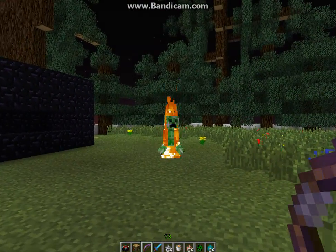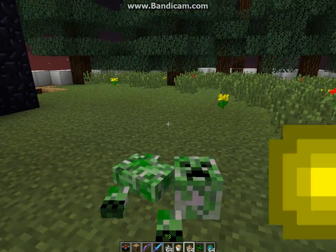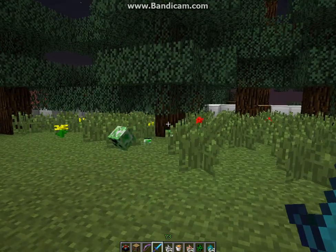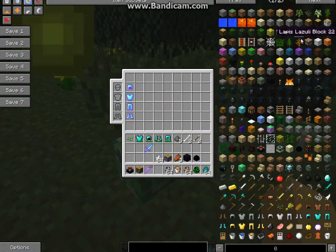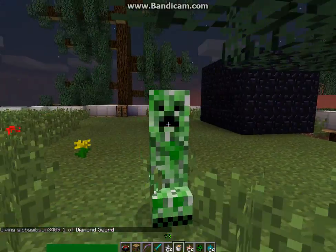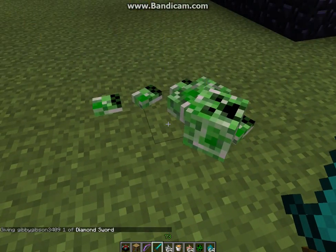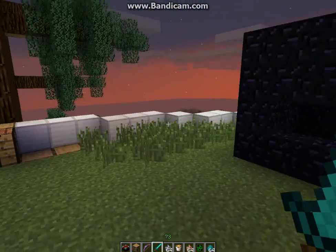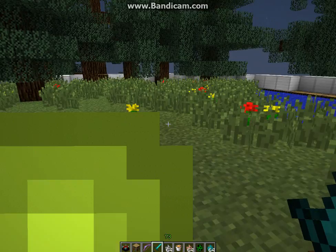My favorite is the creeper. Let me shoot it with this. Sometimes when you just hit him with your sword he just falls. Let me get an original sword to show you. You set the creeper down, hit him a couple times, and he's just about to explode and he just falls apart. It's pretty awesome.